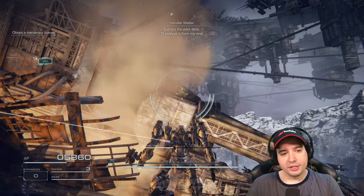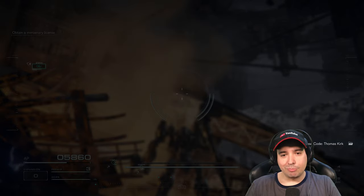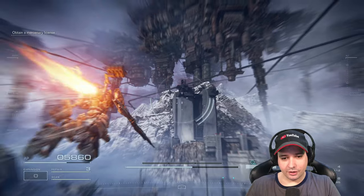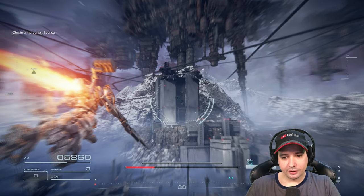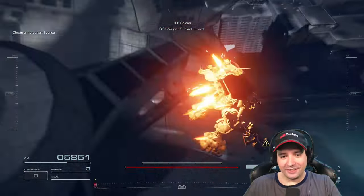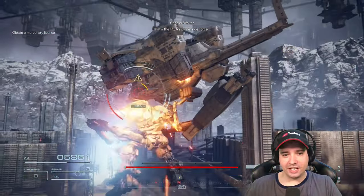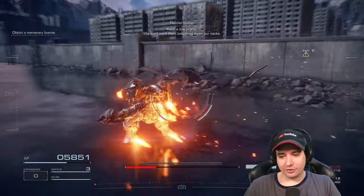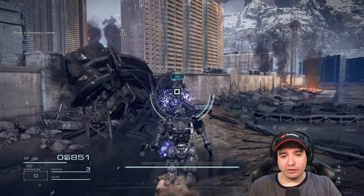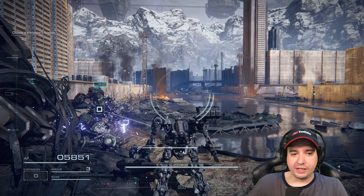Obviously, we're going with the melee blade solution. The next three wreckages don't have what we're looking for, but the boss wreckage next to the boss will have it. This is the first boss of the game. The game tells you to be stealthy and don't get spotted - but it doesn't matter. It's a scripted event. You can attack him, but you won't deal damage to him.